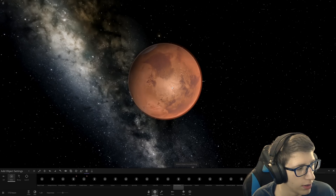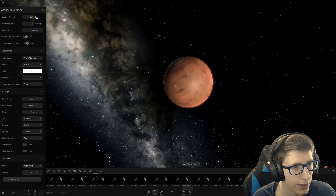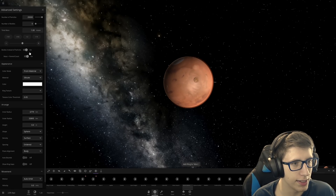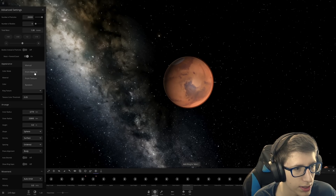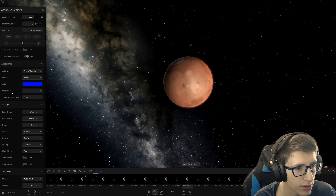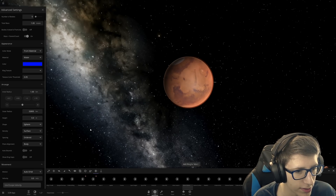Sphere. I've got an idea — what if we do number of particles a ton, number of bodies none, total mass we're gonna bring it off a bit. We're gonna do one entire moon of mass here, and then bodies instead of particles off. Mass equals parent. Color mode from material — water, color blue, ring texture nothing. Inner radius one kilometer. Outer radius. Okay, this all looks pretty good.